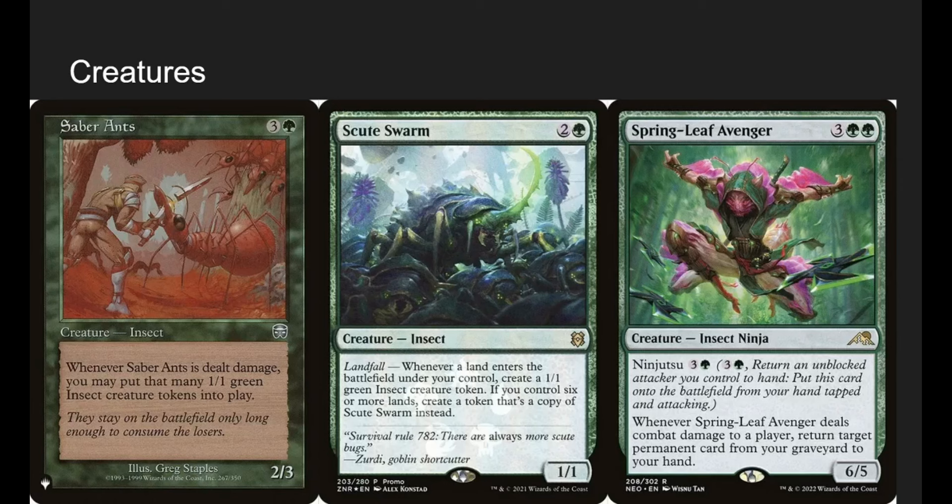Saber Ants from Mercadian Masques: when it's dealt damage, put that many 1-1 green insects into play. He's basically Hornet Nest but different — he's a 2-3 so he doesn't die right away. He can block tokens and still live. We can also attack with him, and if someone wants to block him we just make a ton of guys. There are not many great insects.